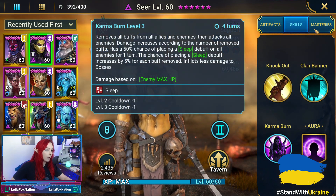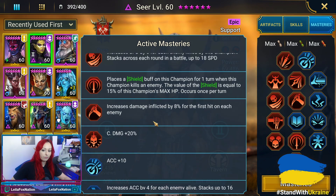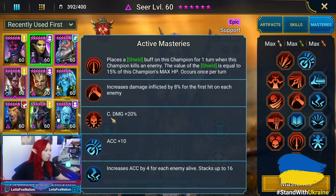With Seer, we do have her fully booked. Here are her Masteries with her T6 being Crit Damage plus 20%. Degree also points out that this build happens to be built for top-level Doom Tower, which is why she's built the way she is — not necessarily what you need to have.